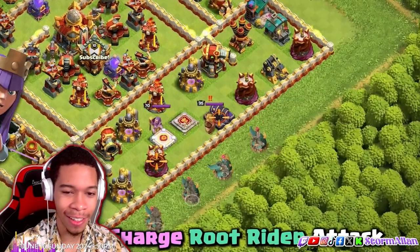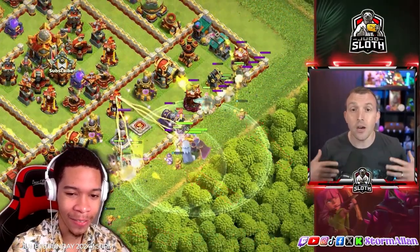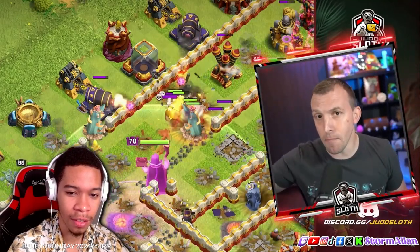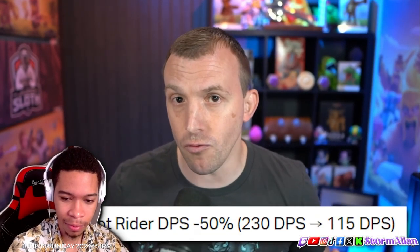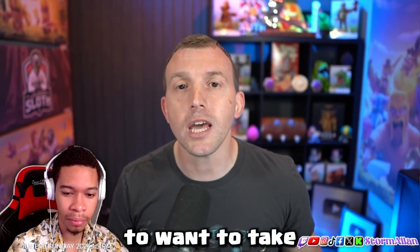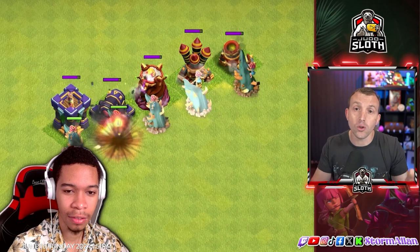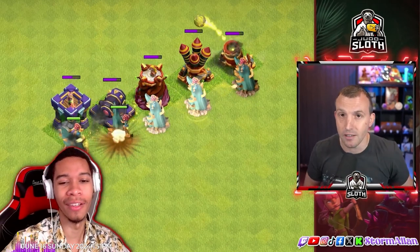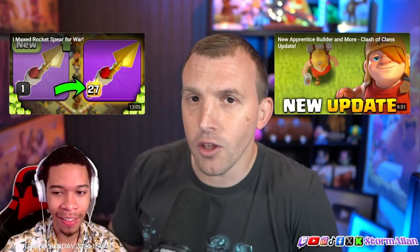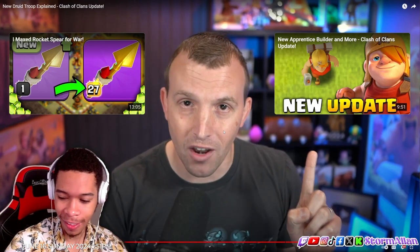The recently nerfed Root Riders could be an ideal strategy — Root Riders and Druids together! Once it transforms into a bear it can move forward and help take down defenses, increasing the DPS that was nerfed from the Root Rider. Keep in mind a Valkyrie still deals more damage per second and is half the housing space, so you won't want more than one or two Druids just to keep you healed up initially. The bouncing healing can also move between the different Root Riders — look at that benefit!